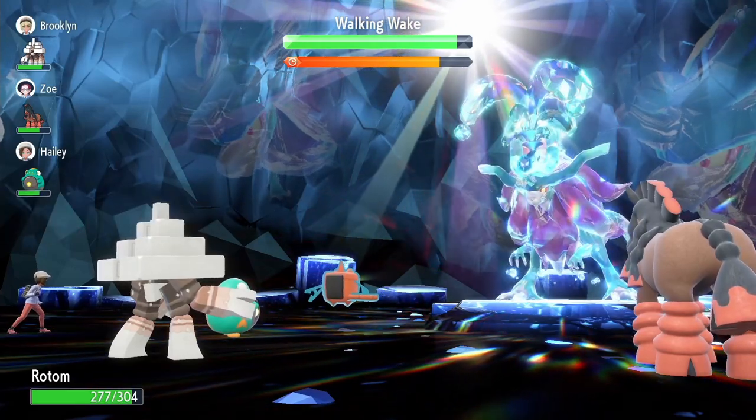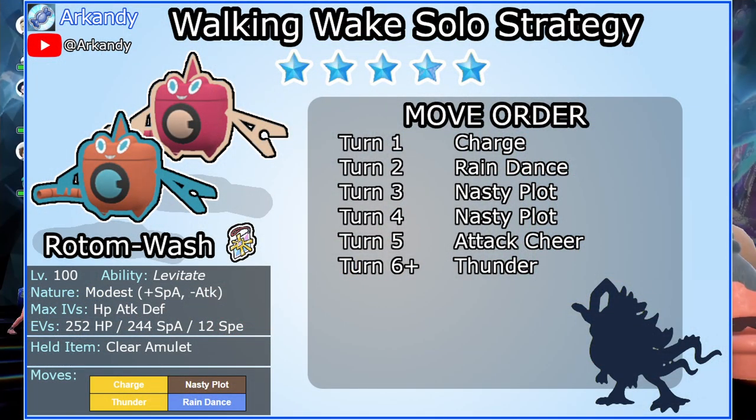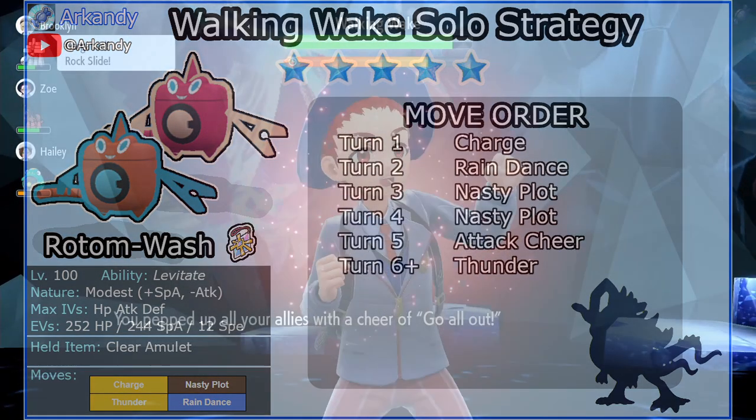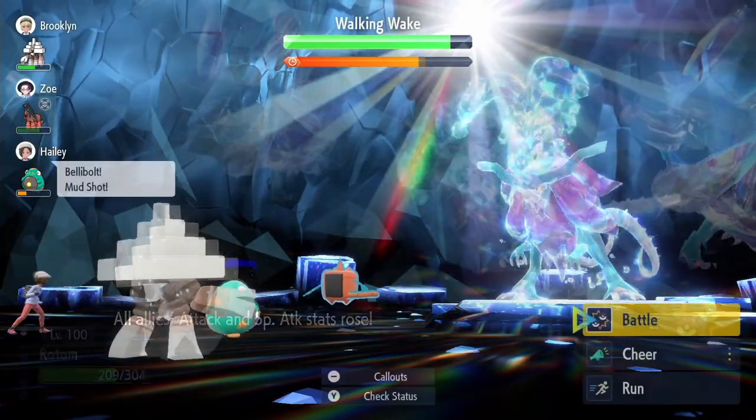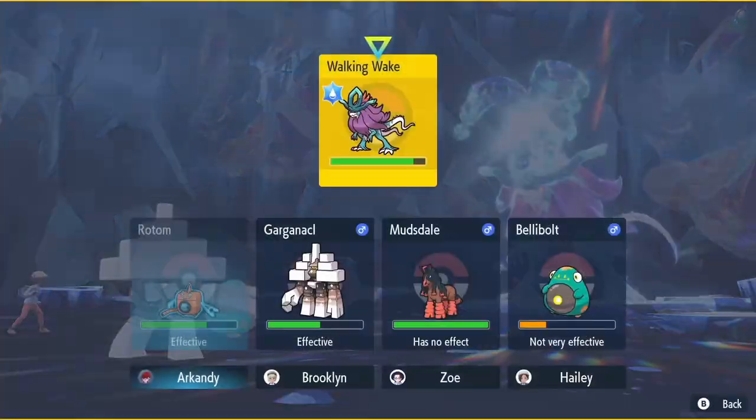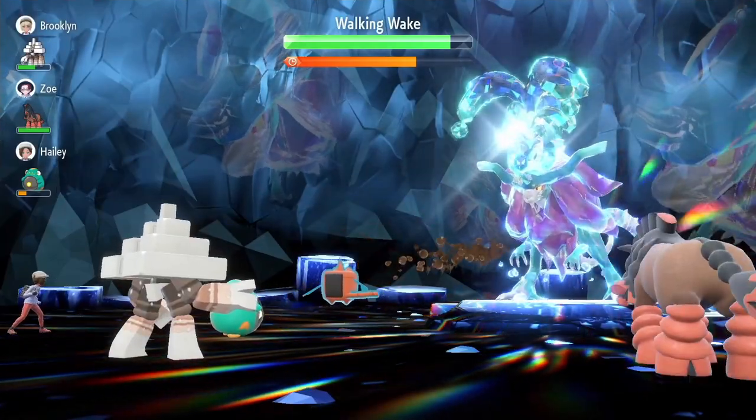If you're going Rain Dance, you could do an alternate build with Rain Dance and Thunder instead of Thunderbolt. Rain Dance cancels out Protosynthesis, although you already have a +1 Special Defense stage thanks to Charge. This strategy lines up the last turn of Rain Dance with the turn you use Thunder. This takes 6 turns too and is slightly safer, but in the same 6 turns, the final damage dealt by Thunderbolt is actually higher than Thunder. You can choose your preferred strategy, but I think Thunderbolt is more flexible.